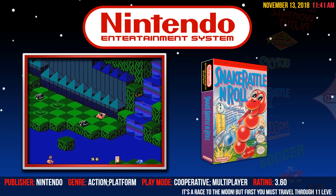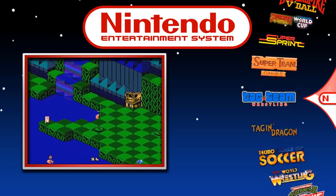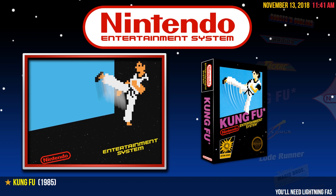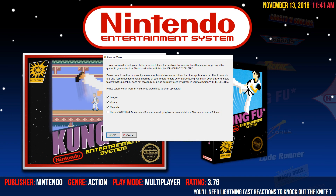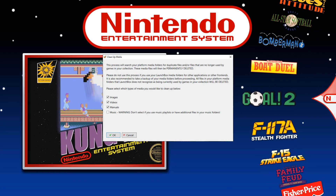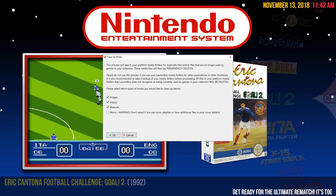Let's start with the smaller one. This feature has been requested for a very long time. Previously we did have a clean up images process that worked great, but we didn't have anything to help clean up the rest of your media — your videos, your manuals, your music. So we've overhauled that process, renamed it to 'Clean Up Media,' and it'll now help you get rid of any extra media in your collection that you're no longer using. In my collection, the new process found over 1,200 unused media files and saved me nearly five gigs of space.